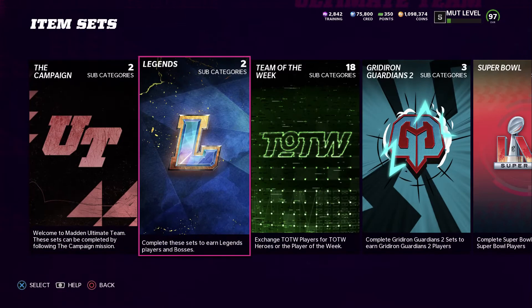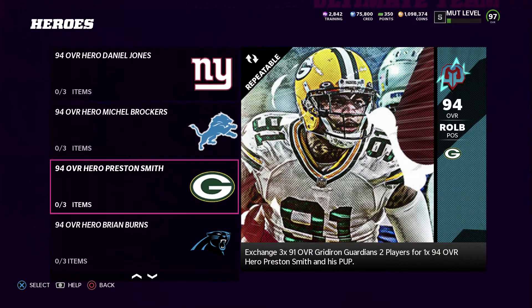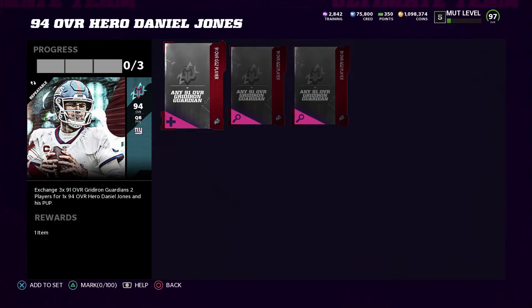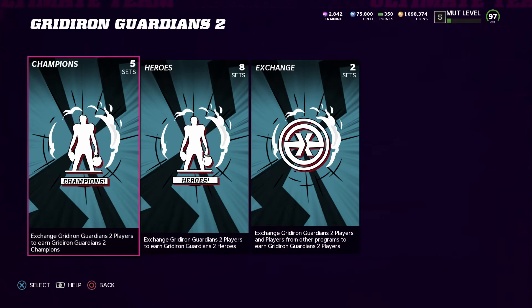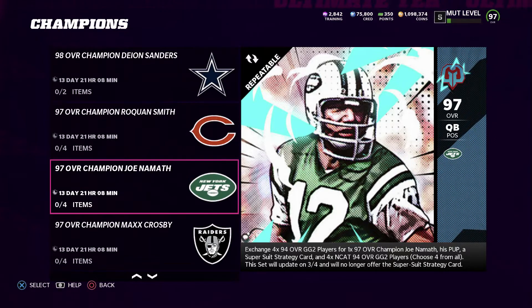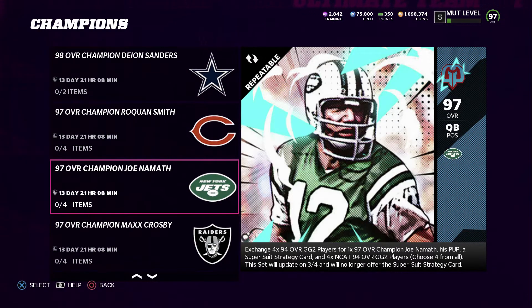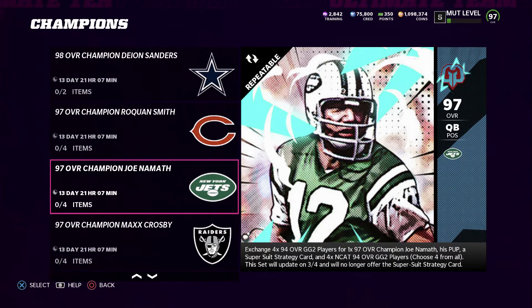In the Gridiron Guardians 2 sets, the Heroes section has 94 overalls including Micah Hyde, Ryan Jensen, Daniel Jones, Michael Brockers, Preston Smith, Brian Burns, DJ Moore, and Dante Johnson. For Daniel Jones, you need 391 overall Gridiron Guardian 2 players. Then in the Champions tier, you have Roquan Smith, Joe Namath, Max Crosby, and Derrick Henry as 97s. You take two of those 97s to get the 98 overall Deion Sanders.